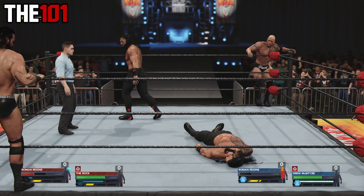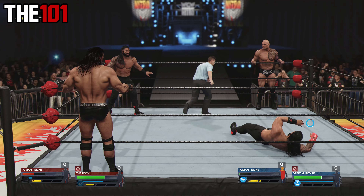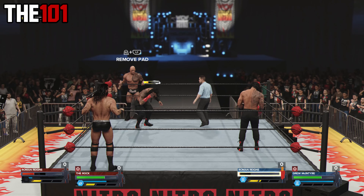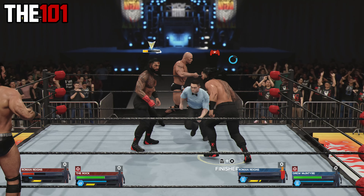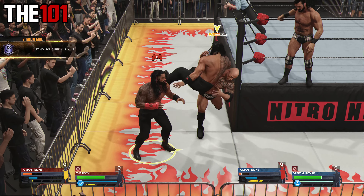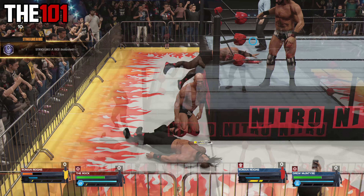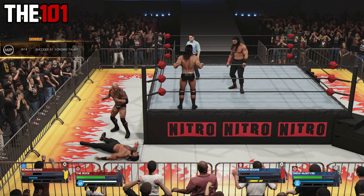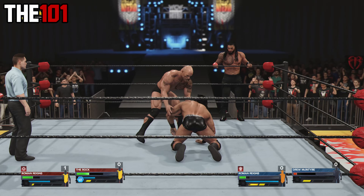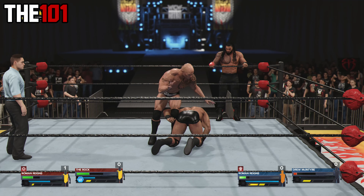Section two kicked off with a two-out-of-three falls match with The Rock and Roman Reigns taking on another version of Roman Reigns as well as Drew McIntyre. This match had some pretty awesome moments — we got the first fall via count-out and eventually got the second one via a roll-up.